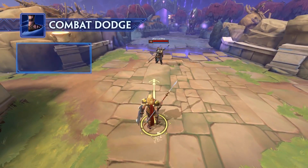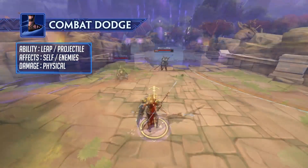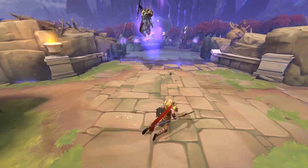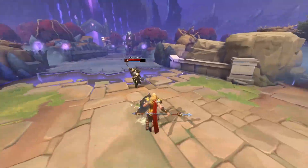Achilles' third ability, Combat Dodge, is an 8-way directional dash that also provides a bit of offense. Achilles dodges his enemy's attacks and strikes them. If Achilles hits an enemy god with this ability, he can cast this ability once more before going on cooldown.